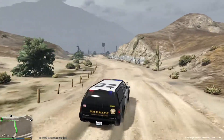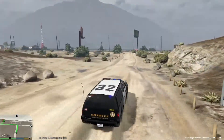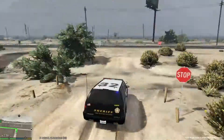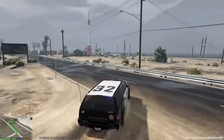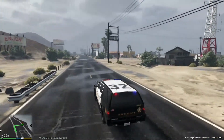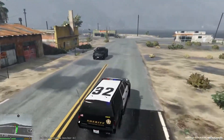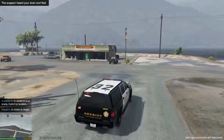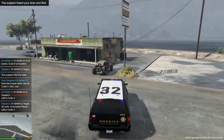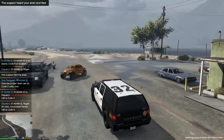Alright, we're gonna go ahead and respond, code 3. I don't know why there are stops on there — doesn't make any sense to me. Alright, where is this? Dispatch, we have a visual — one Adam twelve, 10-4, copy that. Alright, suspect fled the area.